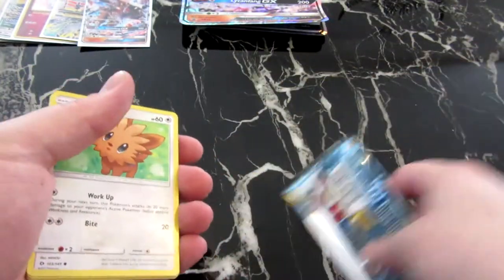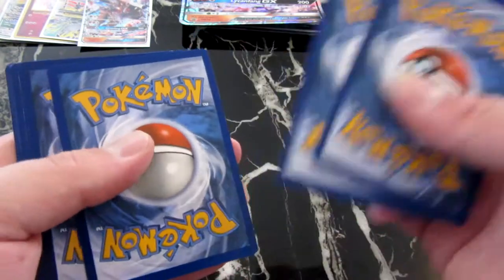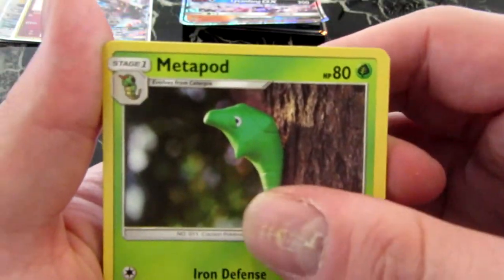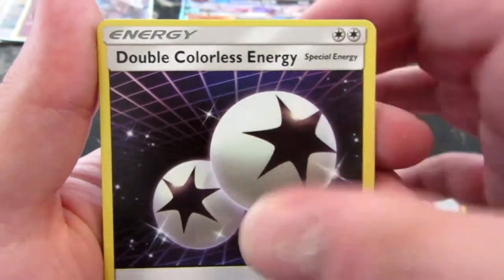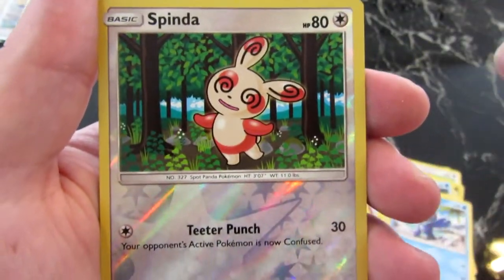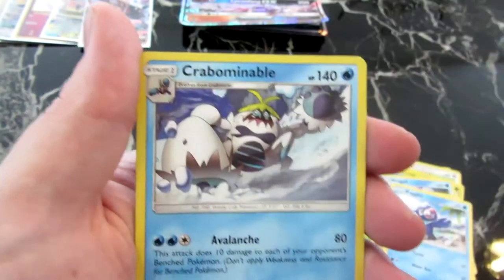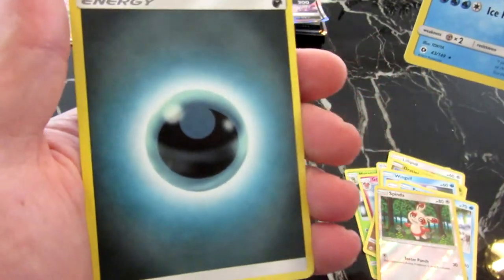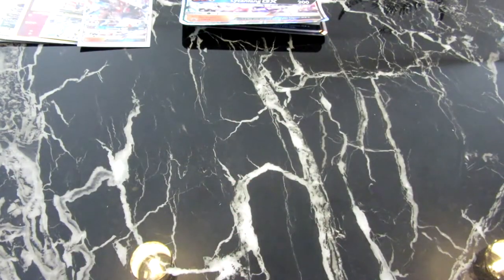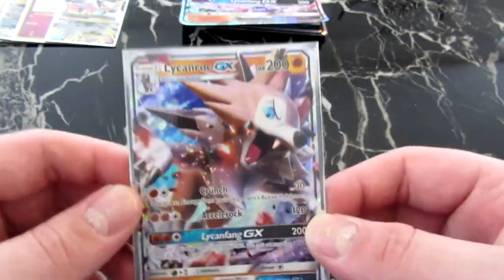I saw the code at the back again so I'm pulling from the front this time. One, two, three from the back. We've got Metapod, Granbull, Double Colorless Energy, Lilipup, Dratini, Stufful, Popplio, and a Spearow. Oh my god — we actually got nothing. That is probably one of the biggest fail openings I've ever witnessed on this channel. I only got the GX card and that's the one that came with the box.